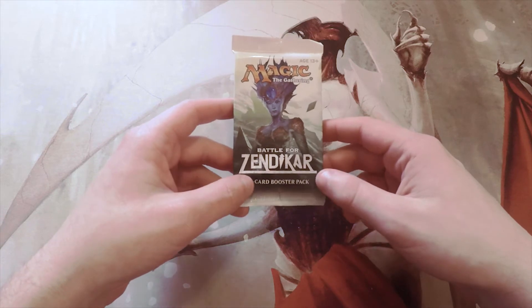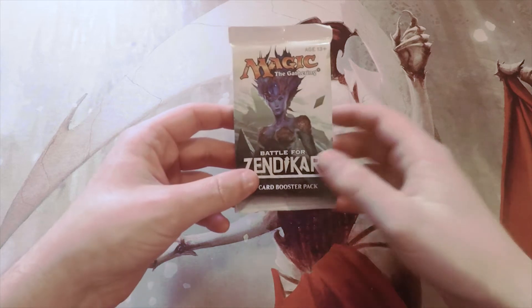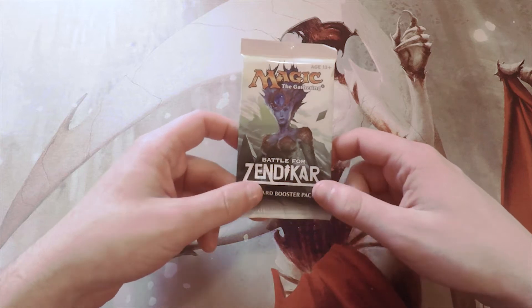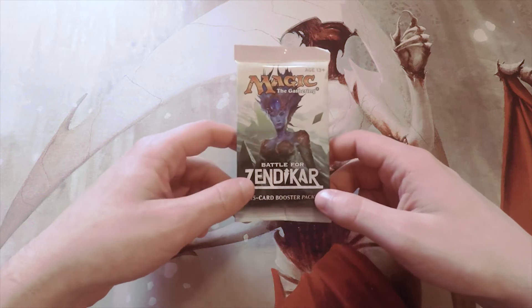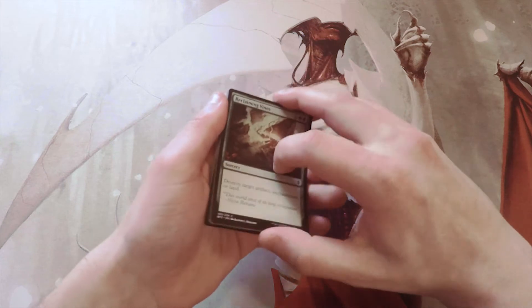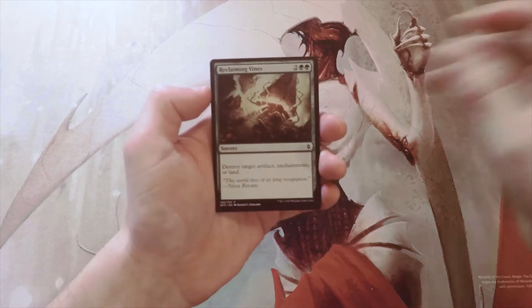There are quite a lot of really good Eldrazi in this set. New Ulamog, Ceaseless Hunger sits at the top — a super strong card that sees play all over the place. Gideon, Ally of Zendikar is also a great card near the top. Drana is in here too, and I don't actually have either a Drana or a New Ulamog, so I'd be happy to get both. Definitely some interesting stuff, though nothing too crazy in terms of value.